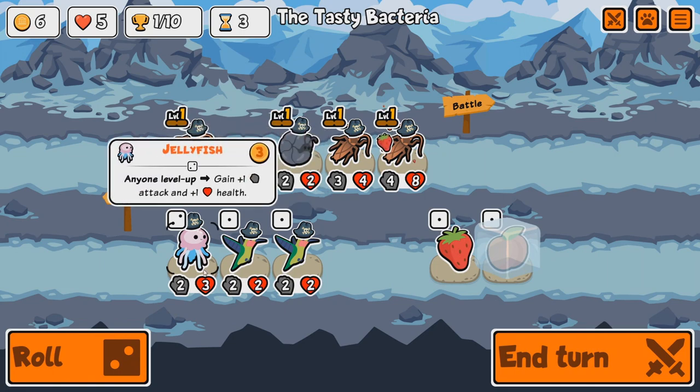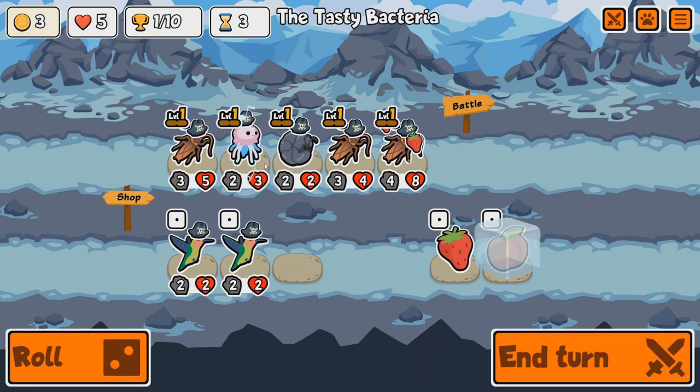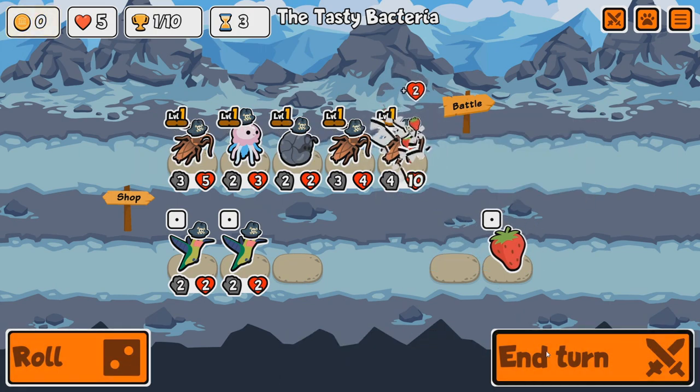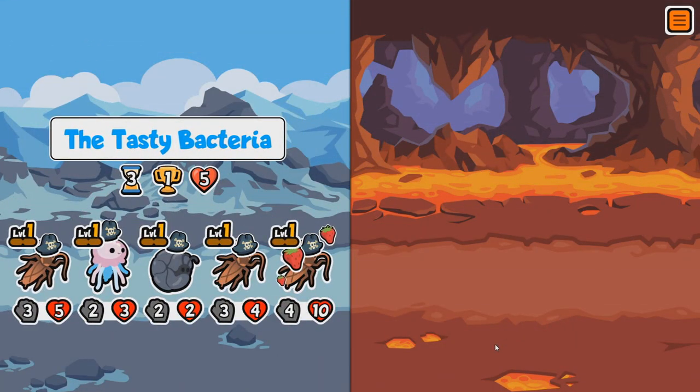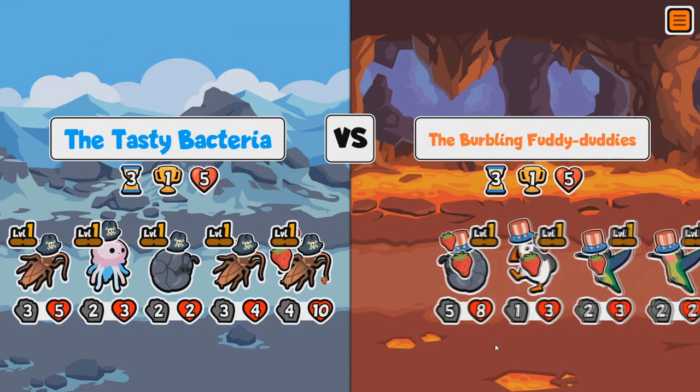Hummingbirds might be better. We've got Jellyfish — anyone levels up, gain plus one attack, plus one health. Sounds good. I can level up my roaches.